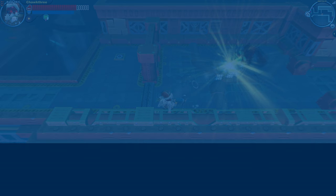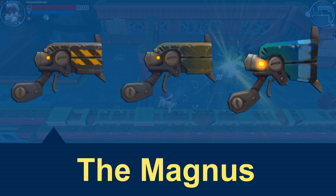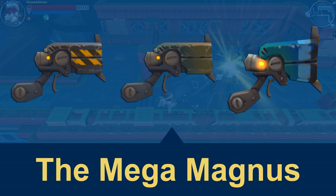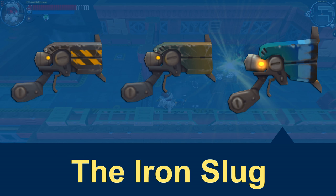If you're interested in picking up the Iron Slug, you'll first need to get the three-star variant of the weapon, which is the Magnus. From there you can take that to the four-star version which is the Mega Magnus, and finally you can take that to the five and final star version, the Iron Slug.